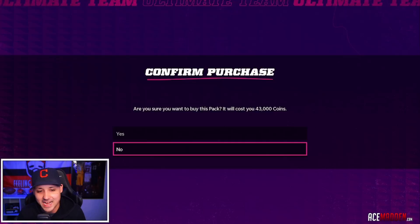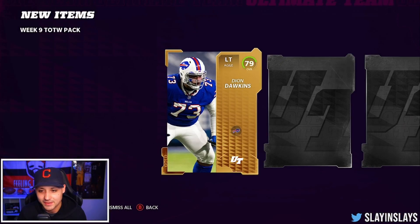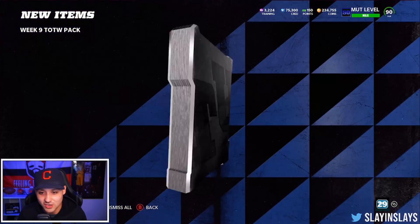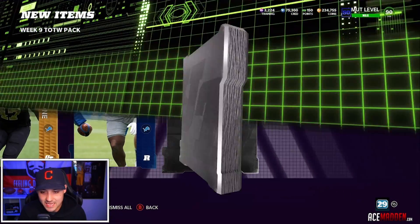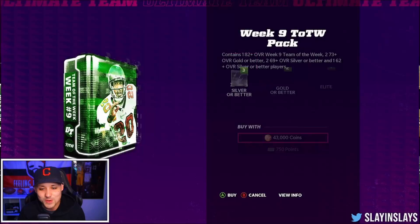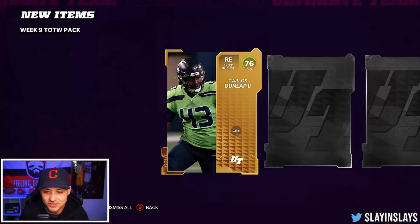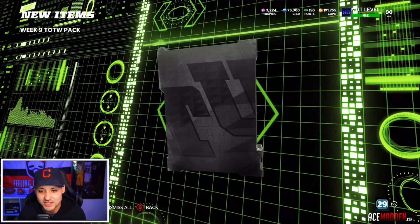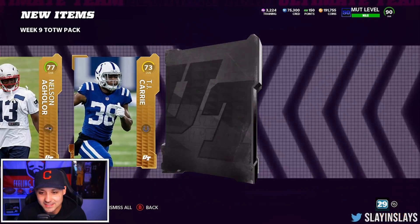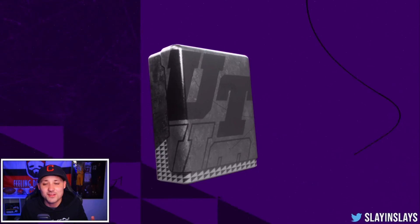Packs are bad, packs are bad — a Taylor wrap and then nothing. When am I gonna pull my first limited that's not out of a promo? I want to pull my first limited out of a pack. Gotta get one eventually. It's gonna happen — why not today? I don't want it to be Big Ben but he should sell for a little bit and I need the coins. Four golds to start this pack — last card, Willis McGahee, let me see Willis McGahee. 82 Troy Hill. We only got three packs left, it is not looking pretty.